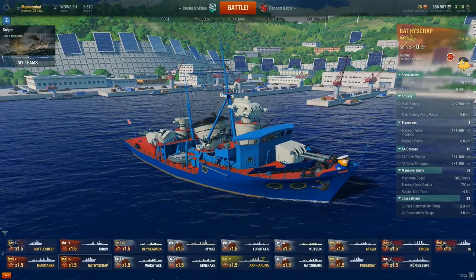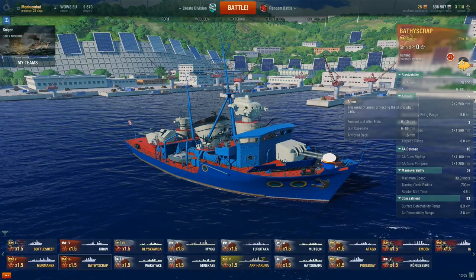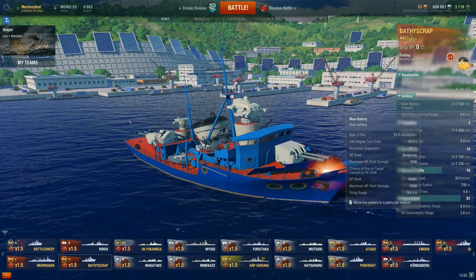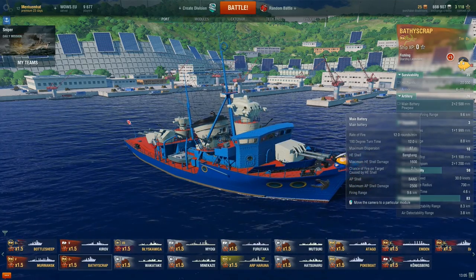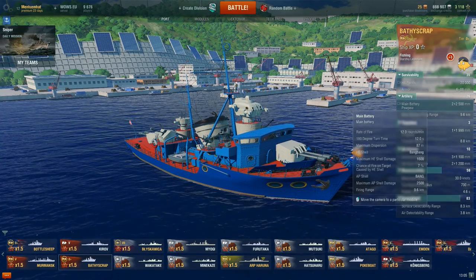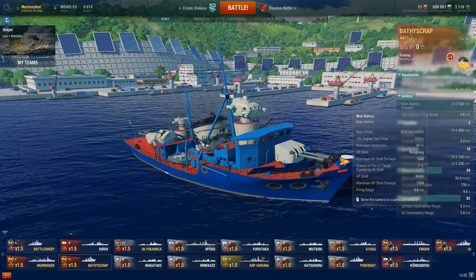These are really April Fool's Day statistics. We got 20,000 hit points, we got 6-88mm armor, we got two double 500mm guns — so basically no battleship in the game has such guns. Main battery firing range is 9.6, and the high explosive shell is called 'bang bang' and the AP shell is called 'bang' — but it's cute.